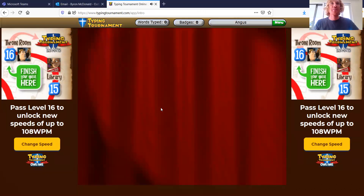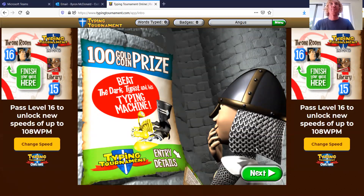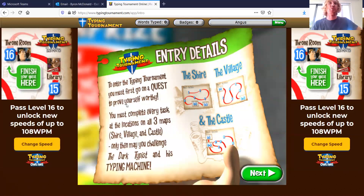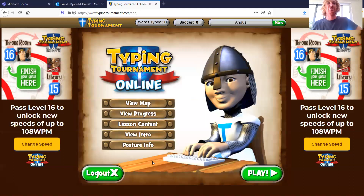I can see a few different things on the side. There's a little video — okay, I have to click Next. It says: '100 gold coin prize, beat the dark typist and his typing machine.' Tournament entry details: to enter the Typing Tournament you must first go on a quest to prove yourself worthy. You must complete every task at the locations on all three maps — Shire, Village, and Castle. Only then may you challenge the dark typist and his typing machine.